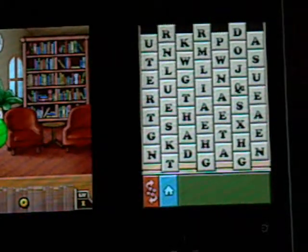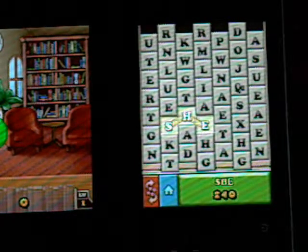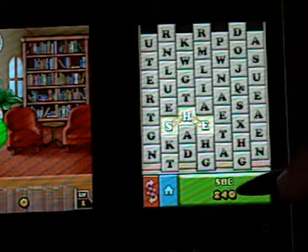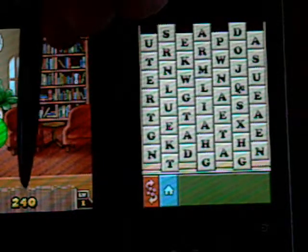Watch what happens when I tap them to spell a word. S-H-E. Is that a word? Yes — you see here the green at the bottom. Now I acquire some points for that, and you see the points over here piling up.